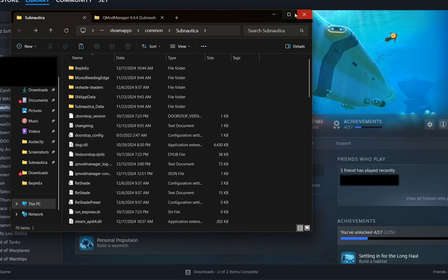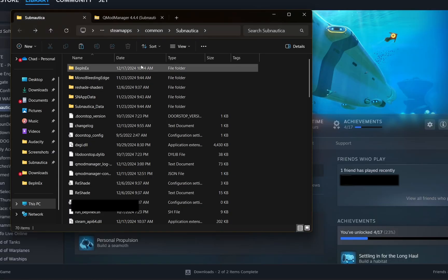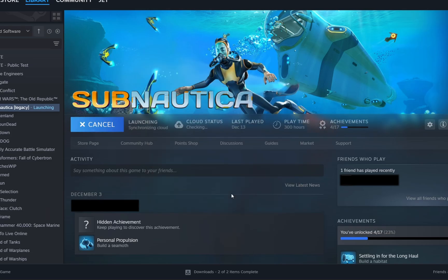Once you have QMod Manager installed, close or minimize that window. Now you just need to run Subnautica — don't try to install any other mods yet, because running Subnautica is going to generate the folder that you need to put mods in. So after installing QMod Manager, minimize that tab, open Subnautica, and close it back out once you get to the title screen.